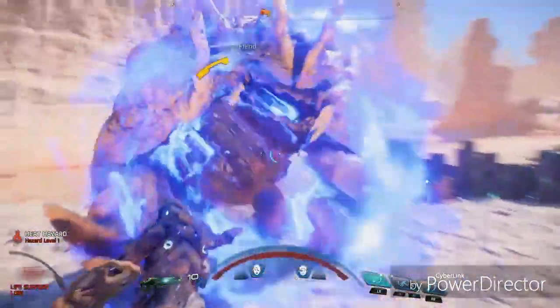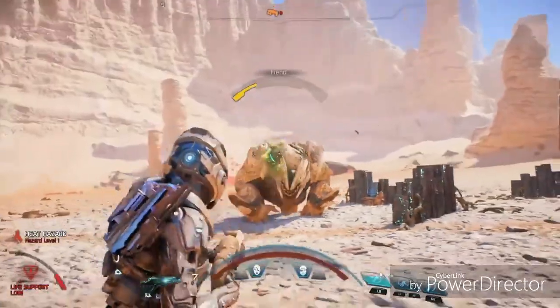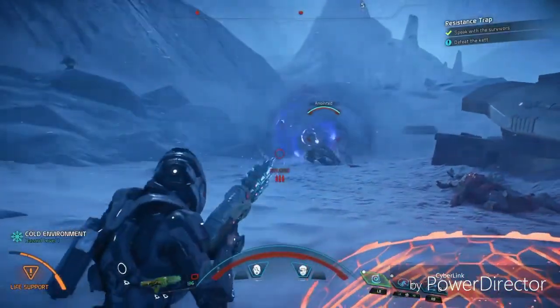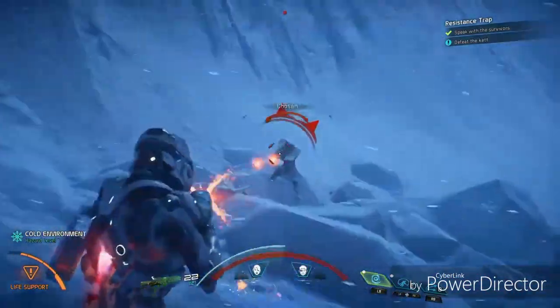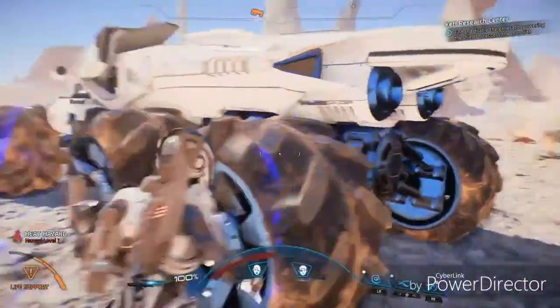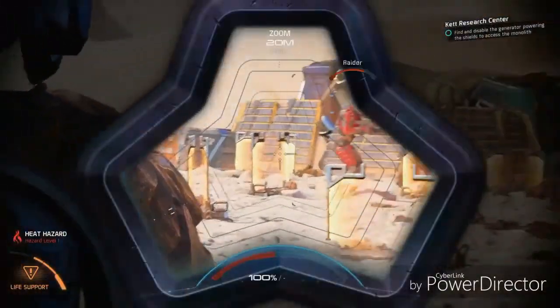Andromeda's action is built around fluid, fast-paced, third-person combat. Our combat offers amazing freedom of movement with the use of a jump jet that allows you to jump, evade, and even hover while you're fighting. You'll also notice a new dynamic cover system that allows you to seamlessly use almost anything, including your own vehicle, for cover.